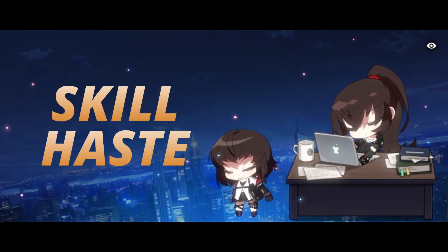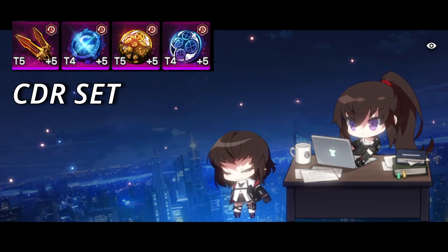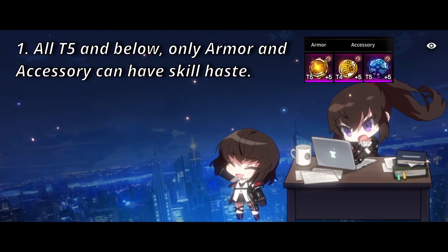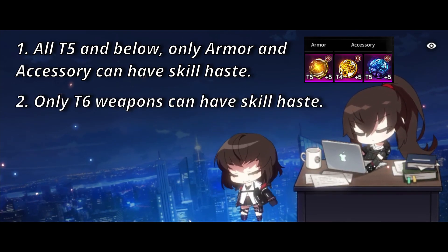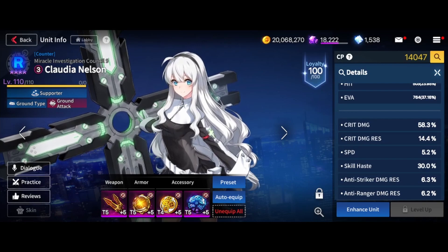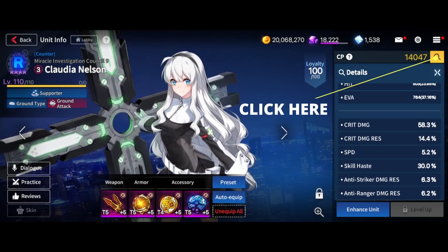So what exactly is skill haste? Skill haste is a substat that can be obtained through the cooldown reduction (CDR) sets, and it's available for counters, soldiers, and mechs. For all tier 5 gears and below, only the armor and accessory pieces can roll into skill haste. You'll need your weapon to be tier 6 for it to have a chance to roll into this substat. Once you put together four pieces of CDR gear, you'll gain 30 skill haste by default. You can check your total skill haste in the details section of your employee's info page.